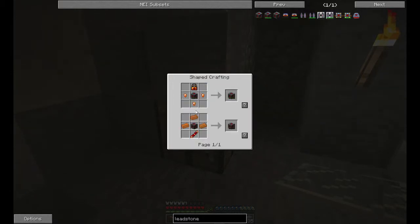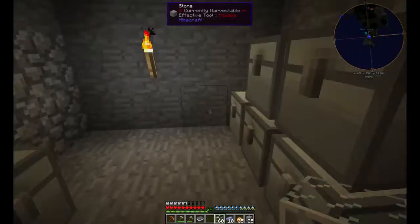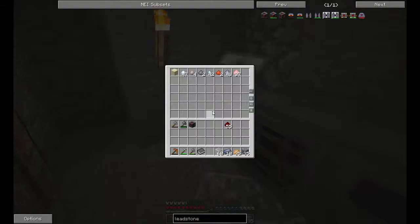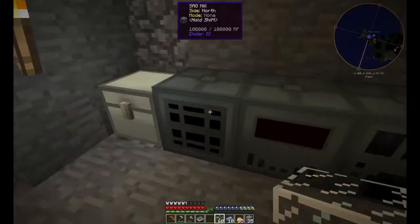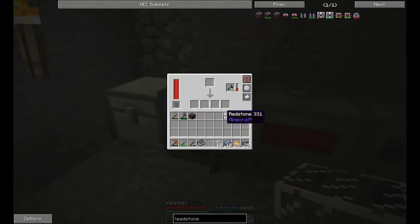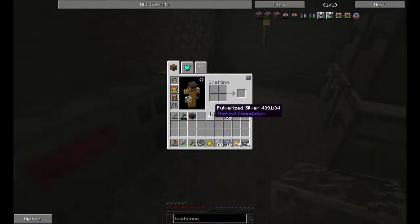Then we want to upgrade that — basically turn it into a leadstone energy cell. We're going to need three pieces of copper, and then we're going to need this coil which requires electrum. I don't think we have electrum — I'm going to have to dust up one gold, and I think we have silver dust already. I got a lot of gravel which I sagged up into flint. So let's go ahead and take the gold and the silver and we'll get electrum out of that.